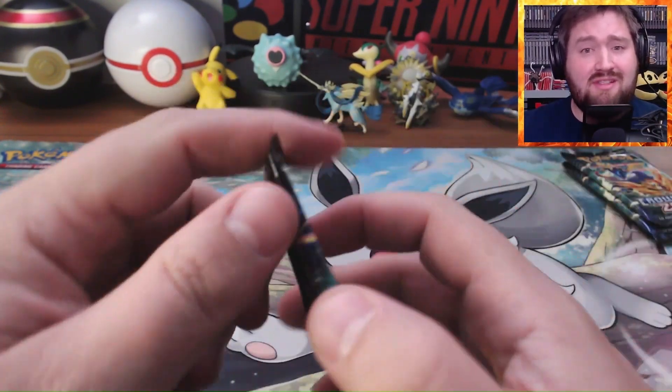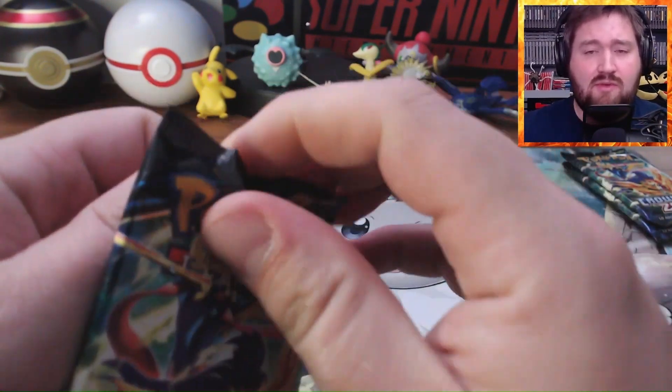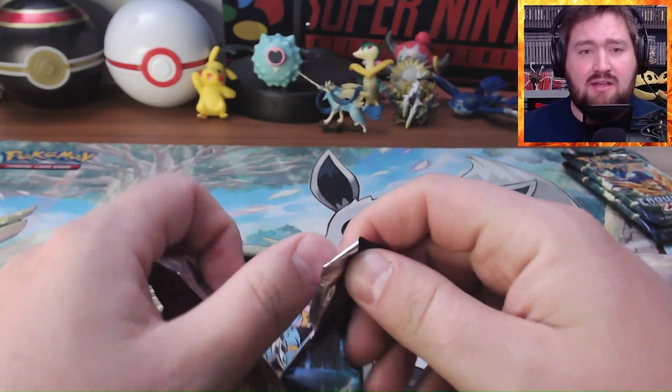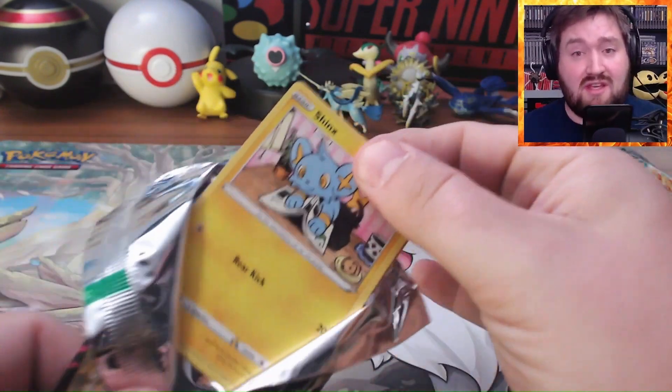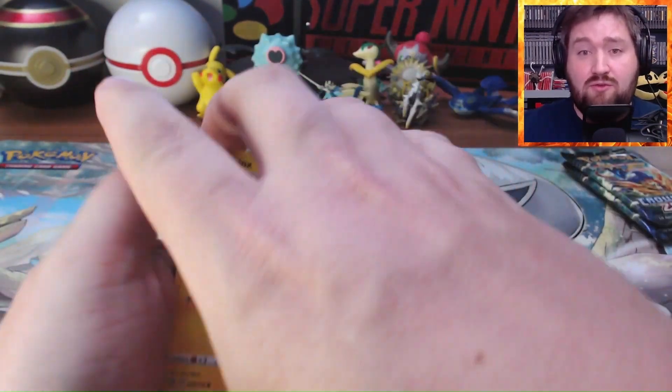I had some pretty good luck with Crown Zenith the last time — got Friends in Hisui, Friends in Sinnoh, some great stuff. They've got that Galarian Gallery, which always gives you a second chance at a hit and replaces one of those reverses usually.